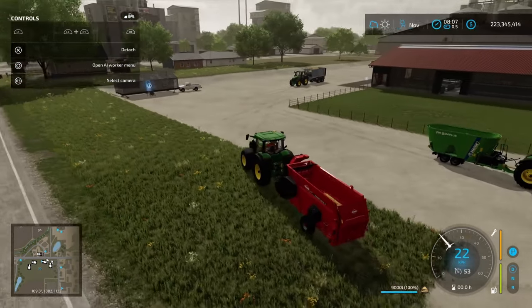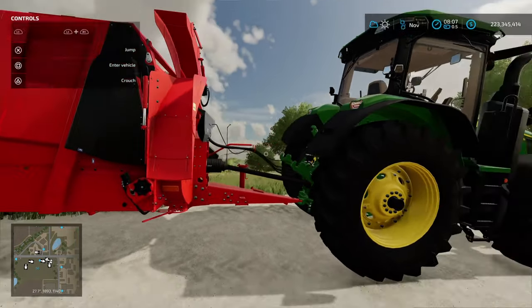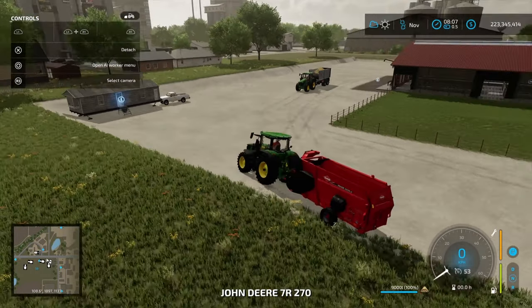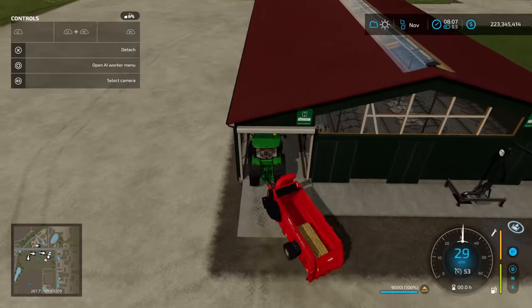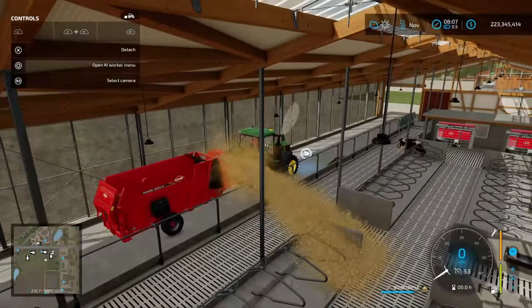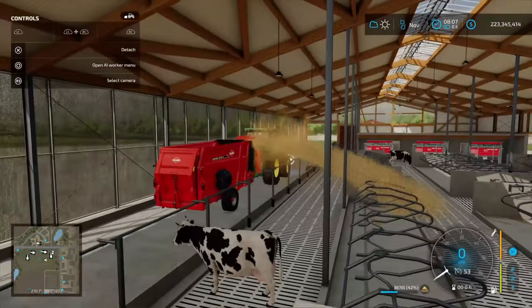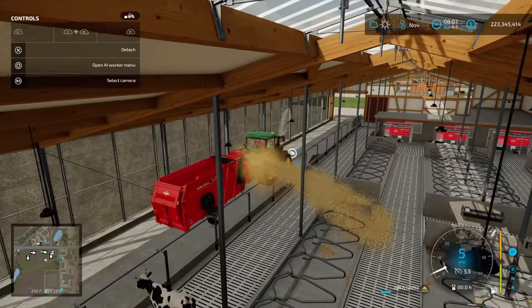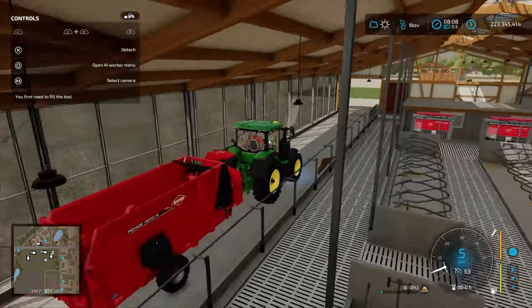The blower spout is on one side, so we want to blow the straw toward where the animals are. We drive in on that side of the barn and once inside we get the 'start blowing straw' trigger, then sit there and it blows straw. Checking the menu, our straw is now increasing — 7,516 litres, 8,000. Even though the bale isn't visibly moving, it's still being consumed by the straw blower. Once completed, the straw is all gone and we've got straw into the barn.